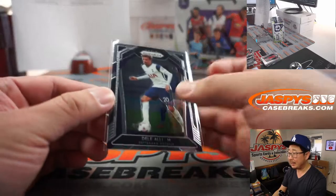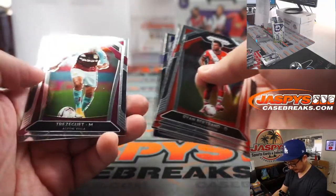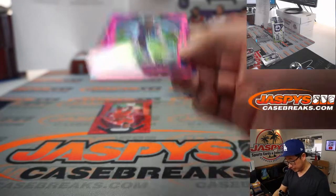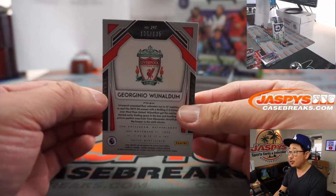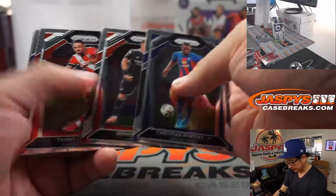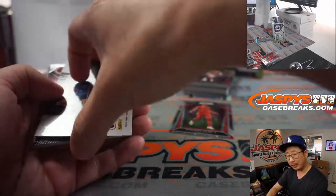There's Dele Alli again. We've got Purple. Jeffery Sculp for Crystal Palace — Joseph with Palace. And here's another Liverpool player, Georginio Wijnaldum, 126 out of 135 — that's Michael with my club Liverpool. Remember, all cards ship, so if I miss anything significant, don't worry, it'll all get to you.